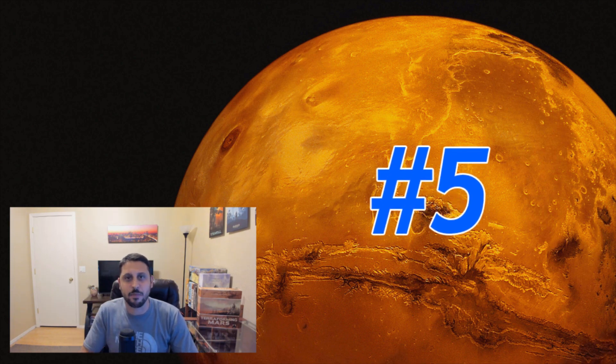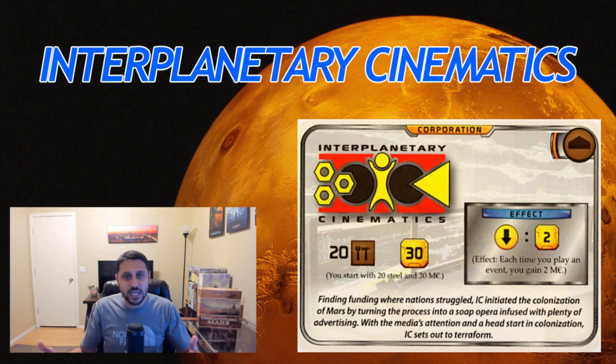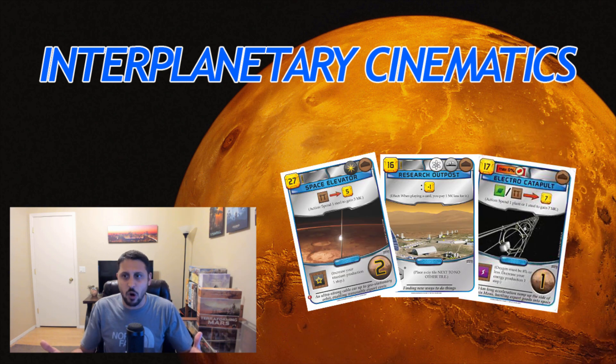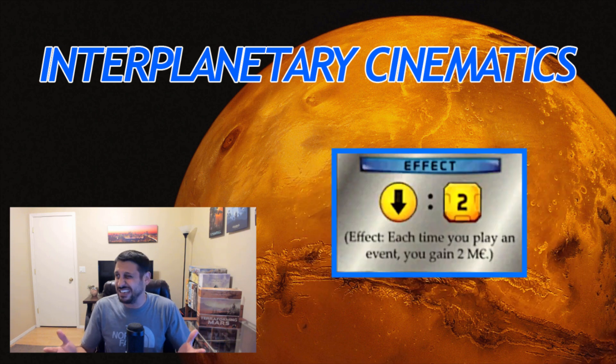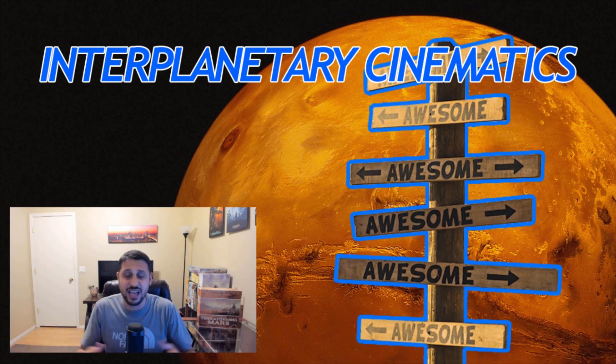Coming in at number five, we've got Interplanetary Cinematics. Interplanetary Cinematics is awesome. You're getting 70 money total — 20 steel and 30 megacredits — to get your engine off to a ridiculously good start. Sure, you're getting 20 steel that is limited to building tags, but most of the building tag cards in the game are engine building cards to begin with. Your effect for this card kind of sucks, but I personally love space cards and event cards. A $2 rebate for every event card that you're playing? I'll take it. It's not the best effect, but regardless, you really have nothing pigeonholing you to go a specific direction with this corp. You can go whichever way you want, and you're getting a boatload of money to start.